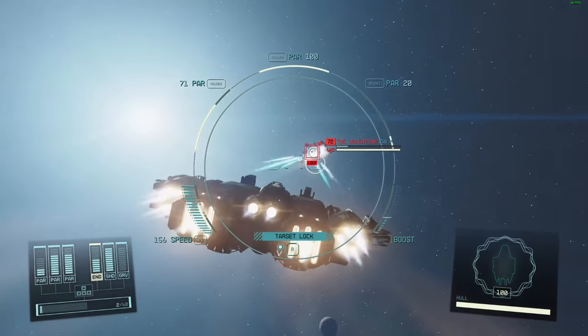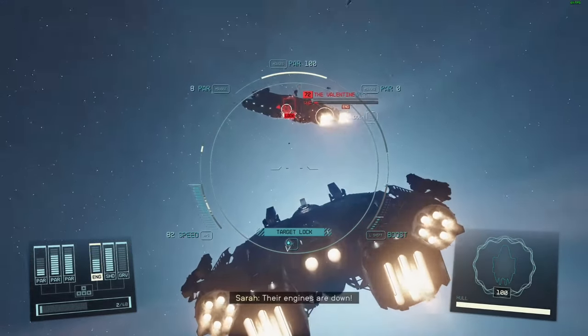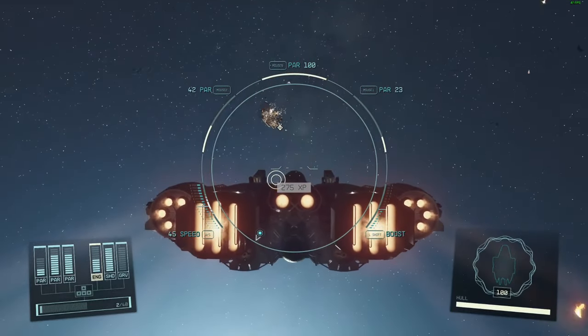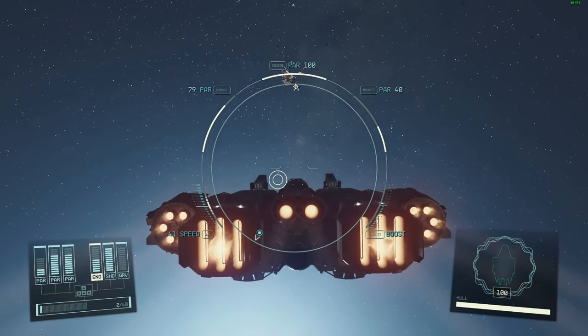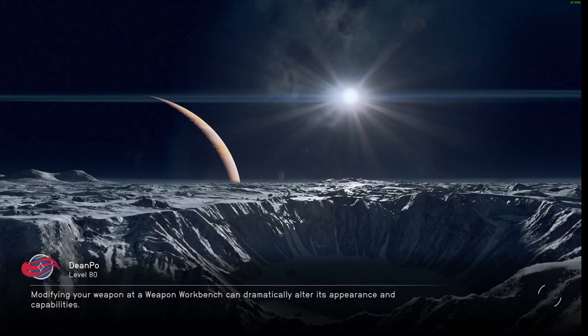I've started the fight and now I can pound on him infinitely - no one's upset, no one really cares. We can just sit there and absolutely lay into him. See, Sarah Morgan did not mind that at all, she did not care one bit. So that's how you attack ships.